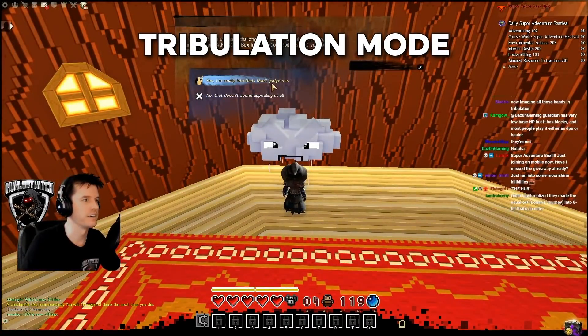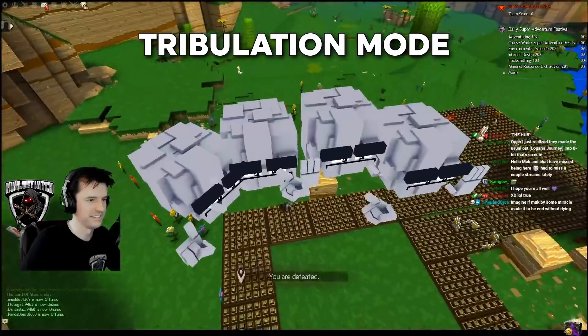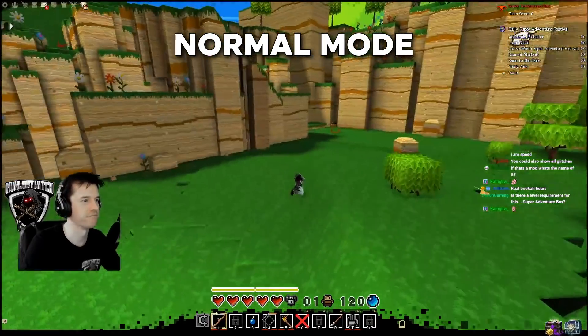Tribulation mode, which is the option on the right, was made by a psychopath — most of the blades of grass will kill you instantly. The center option is normal mode, which is not insane, but does not hold your hand either.